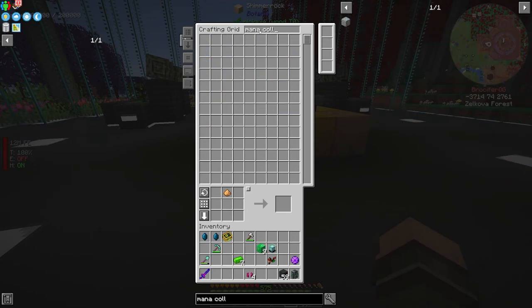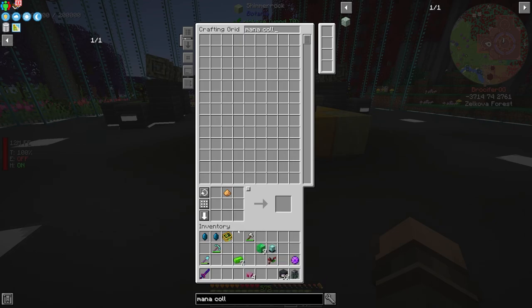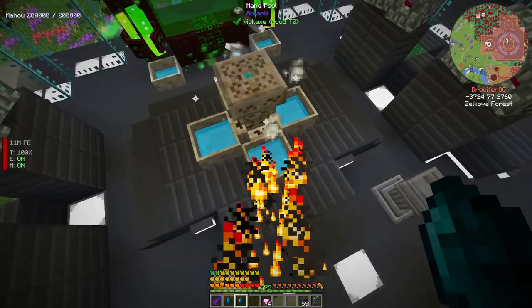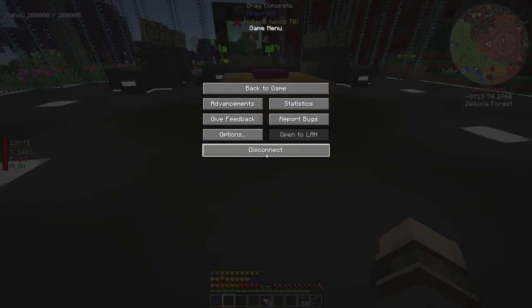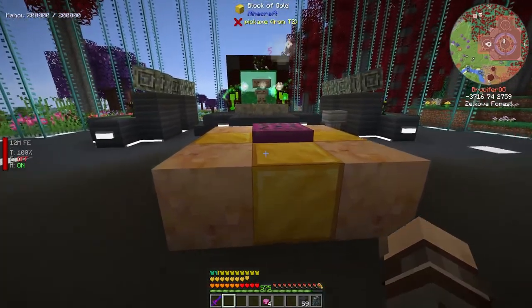Once we take on the Gaia, we'll get stuff needed to make something called a mana collector — we only need two. Looking at the recipe, I already have the Rune of Vanaheim and some pixie dust. The only thing we need is this Gaia spirit ingot. To get Gaia spirits we just have to kill the Gaia a few times. We're going to try to kill him at least seven times and hopefully get Odin's Ring, which increases our hearts.